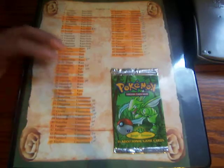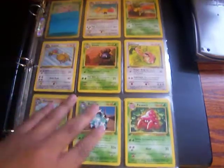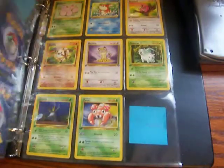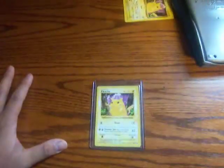This is just the First Edition Uncommon and Common set. I'm missing Butterfree First Edition, Persian First Edition, and Pikachu First Edition. I'm trying to get a hold of Crazy55 — he did a Jungle Booster First Edition opening and I saw that he had those. I'd like to talk about some other hauls in another video, so I'm going to end this video right here. Thanks a lot for watching — comment, rate, subscribe, add. Thanks a lot.